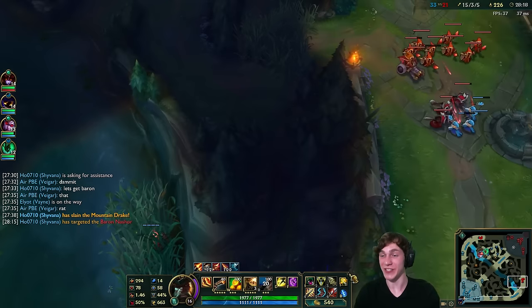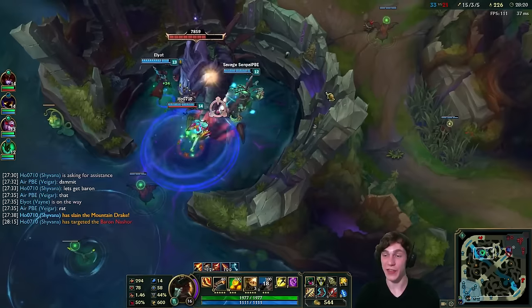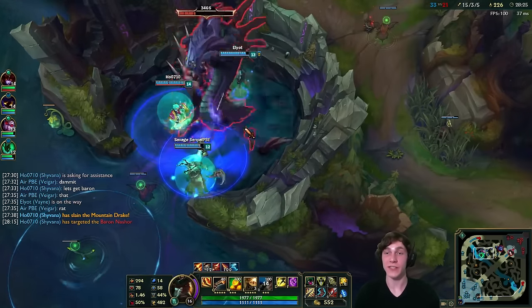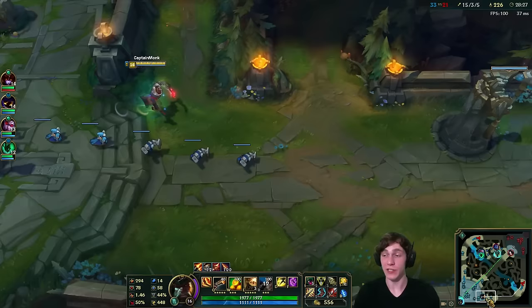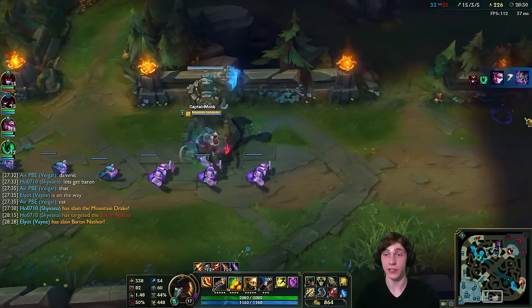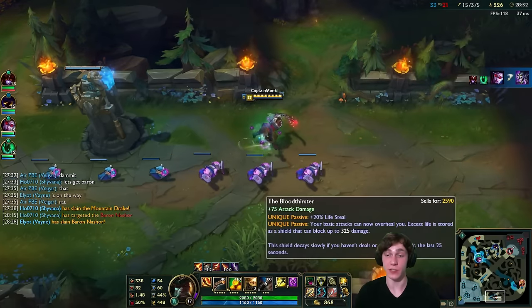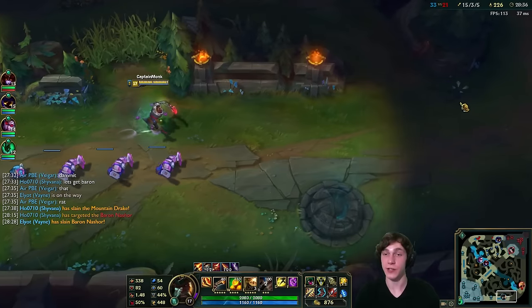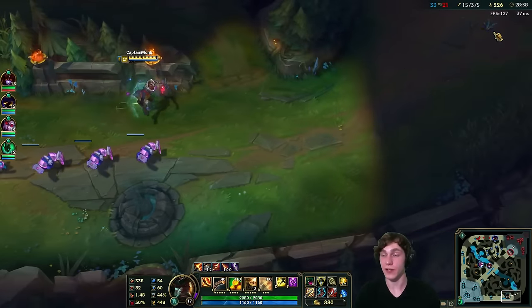Yeah, let's go with the Bloodthirster — this is going to be fun. I'll finish the build with Guardian Angel. A lot of people like Phantom Dancer after Shiv but I'd rather have a little life steal and survivability. Our team also got Baron — nice. Let's run down bot lane and find that Azir we saw farming earlier.